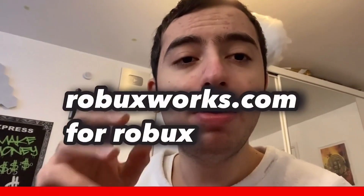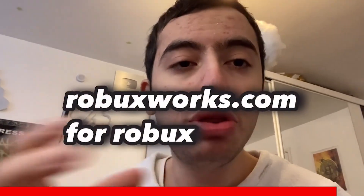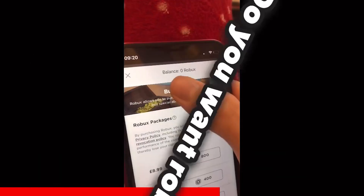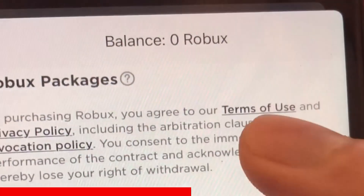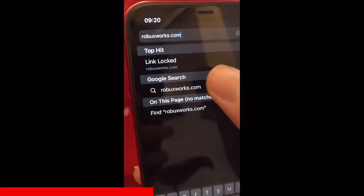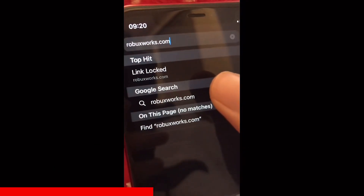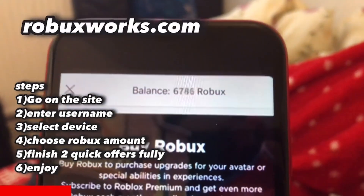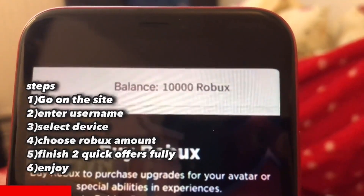Just before this video starts, I found a brand new way of getting free Robux I want to share with you. The co-founder of this project is also Mr. FlimFlam — he promotes this project right now. I have zero Robux in my balance, but now I'm going to do the steps. I typed up robuxworks.com — robuxworks.com — and now I'll go to it. It literally takes two minutes. The balance should have arrived by now — there we go, it's going up.